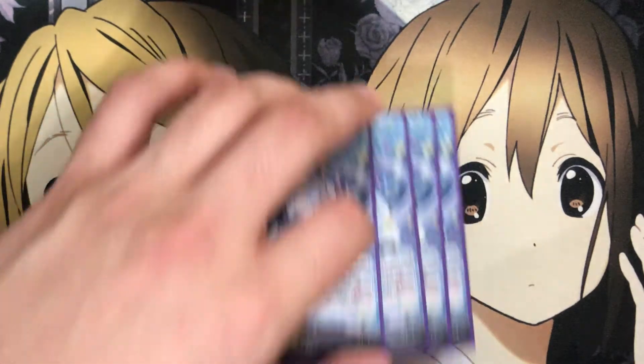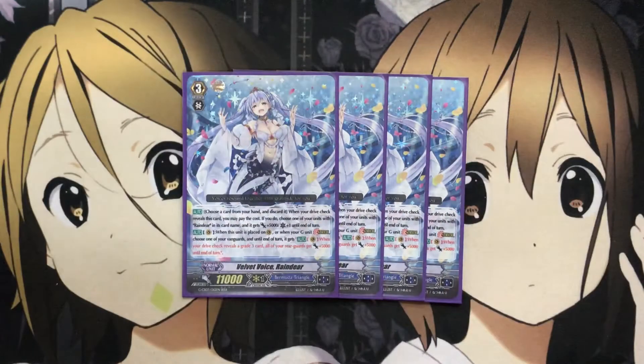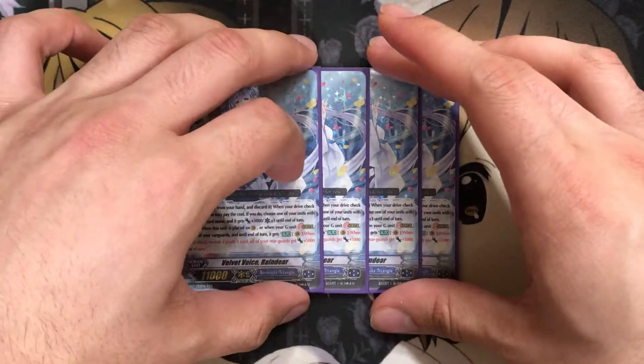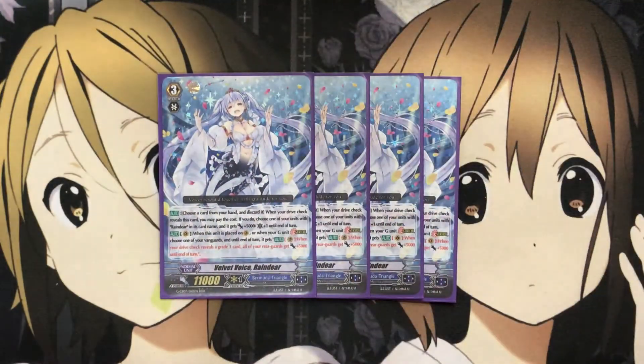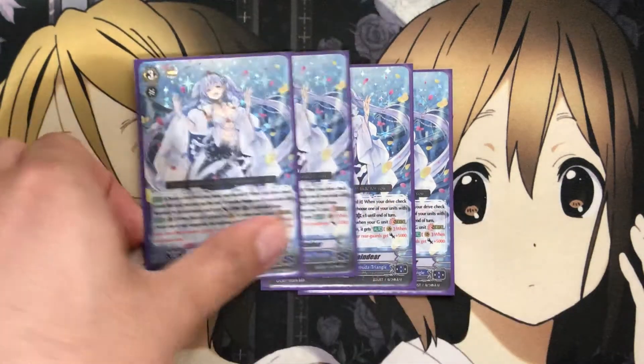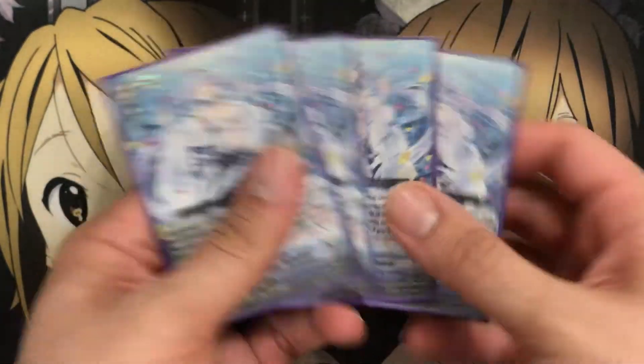Moving on to the main deck: I run four Velvet Voice Reindeer, which is actually the old Reindeer remade into a new card. You choose a card from your hand and discard it. When you drive check and reveal this card, you may pay the cost — choose one of your units with Reindeer in its card name, it gets plus 5000 and a critical until end of turn. When this unit is placed on Vanguard or when your G-unit strides, your Vanguard gets an ability where, when it drive checks and reveals a grade 3, all your rear guards get plus 5000 until end of turn. The critical-like effect on drive check is a definite boost from the old Reindeer.